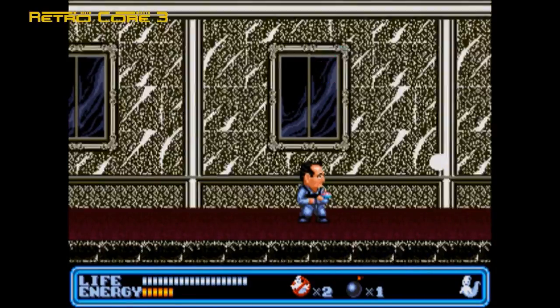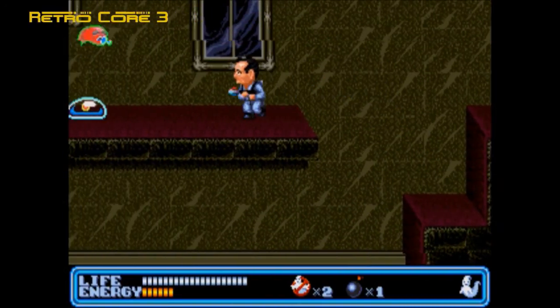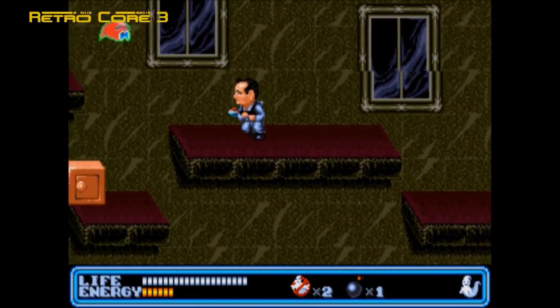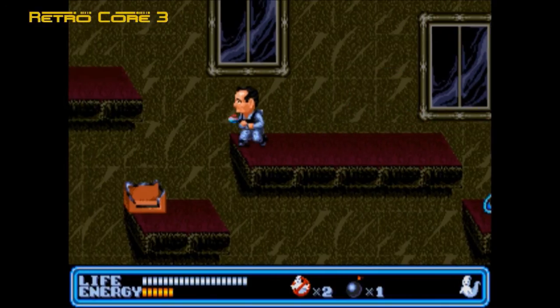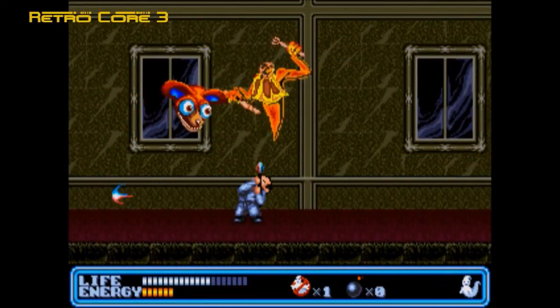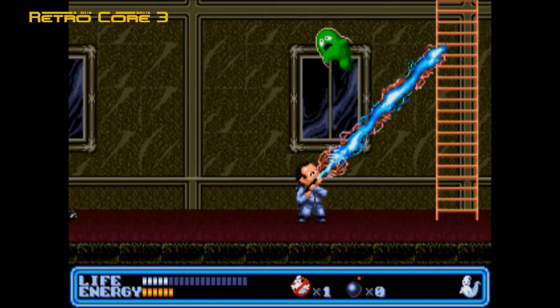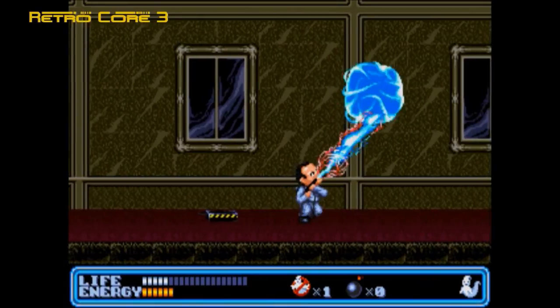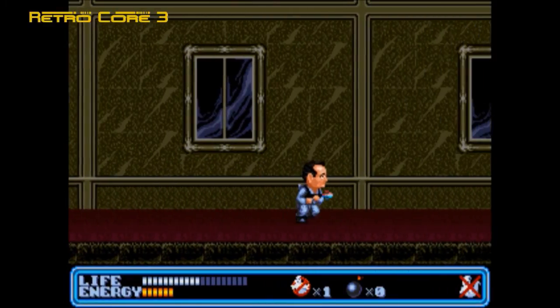You can select which Ghostbuster you want to go — I've got Peter since he's the all-around balanced guy. Just trying to figure out which buttons fire and where the bombs are. The idea of the game is pretty simple: you walk around these people's homes, which seem to be massive, find the sub-boss, take him out, and then go take out the main boss. Here we go with the sub-boss for the first stage — depending on the level, there are different numbers of sub-bosses.